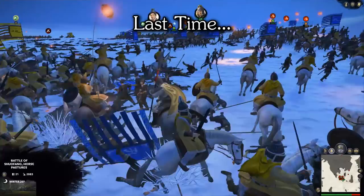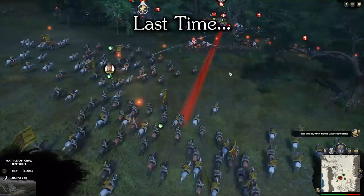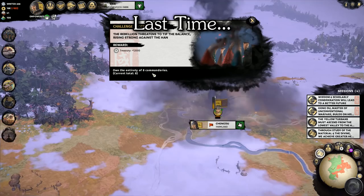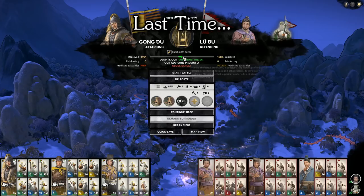Hello there, welcome back to the Yellow Turbans Abridged. Last time we were annihilating Kong Rong, but had to call that part of the campaign off because we were once again at war all over the place with the Yuan Shu, Lu Bu, Gong Lang Shu messy coalition thing. We started off by annihilating some forces belonging to Lu Bu and going after a settlement we discovered that he owns, and in the south we finally took the Chengdu farmlands, evening out our border.